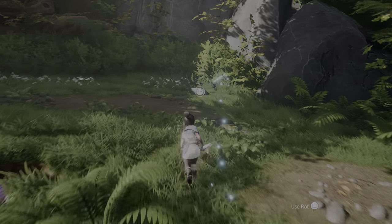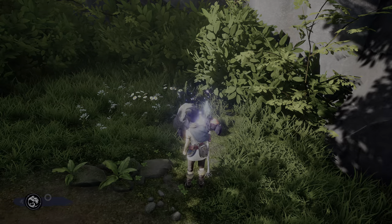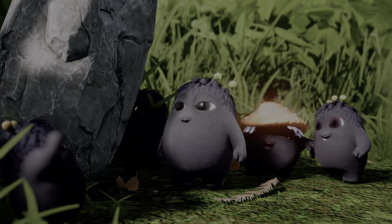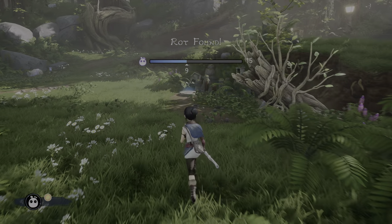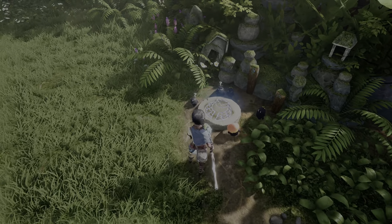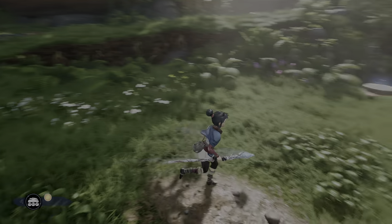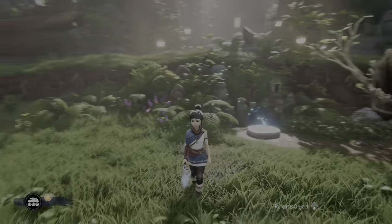First things first, there is a rot under this rock here — a rot rock. Then there is a pedestal here that is missing an owl statue. There is sort of an owl emblem on it. This owl statue is very close by. This is a tutorial of this kind of puzzle, and we will solve this exact puzzle several times throughout the game.